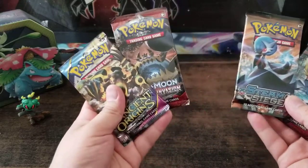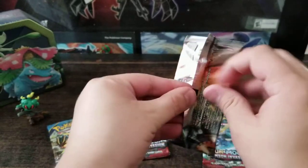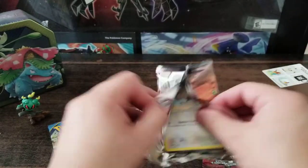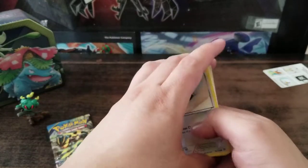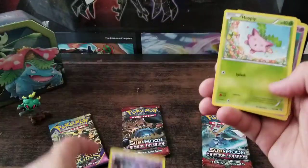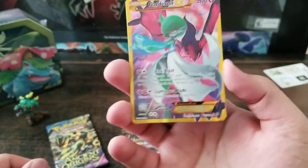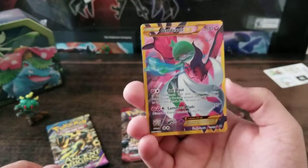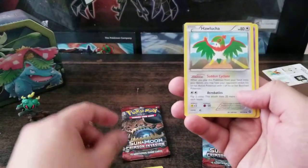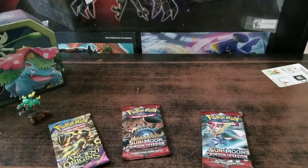So which one should we open first? Let's go with Steam Siege. All right, let's find the weak spot. So we saw the first card. Let's just go ahead and go through them: Hoppip, Lampent — whoa, don't have this one yet — Cardivoir EX. Actually, I think I have a different EX of it. That was pretty nice. Tunnel, Goo-Gro, Hot Lucha, Lampent, and the code card. That was pretty lucky so far — that was the first pack, Steam Siege.